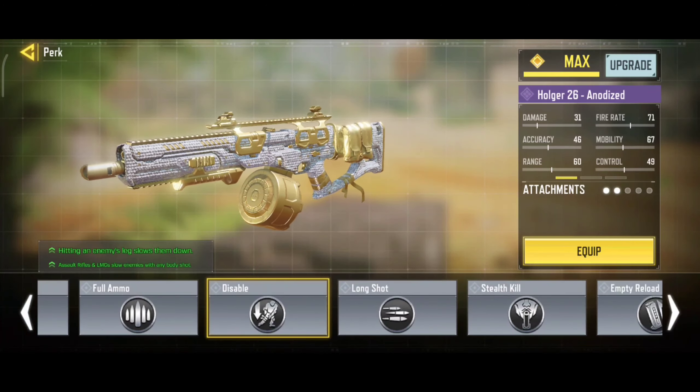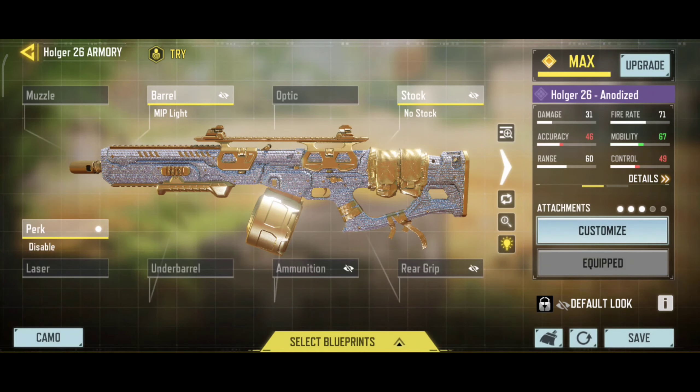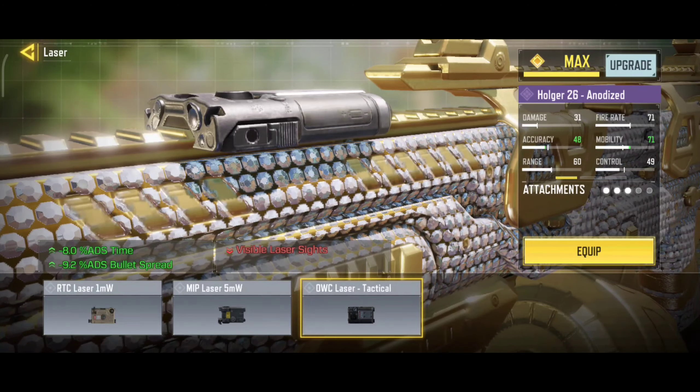Our third attachment is disable perk — it will slow down your enemy's movement speed while hitting on its legs. Our fourth attachment is laser tactical, it will decrease your ADS time and ADS speed spread.